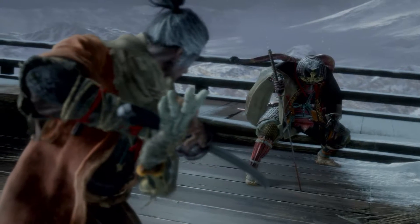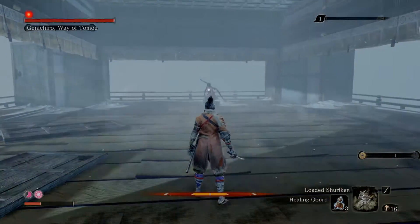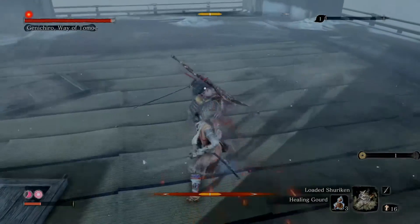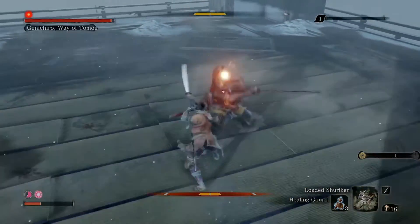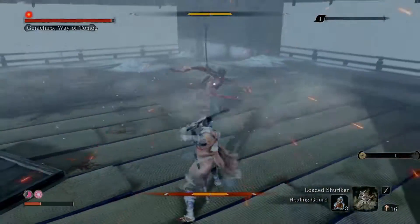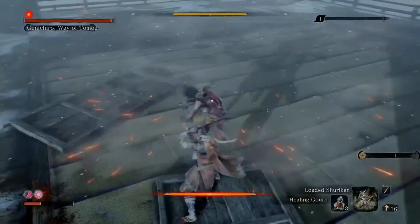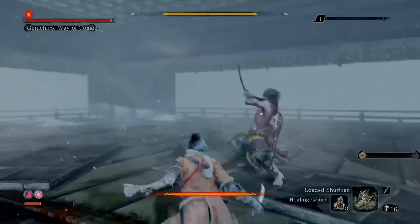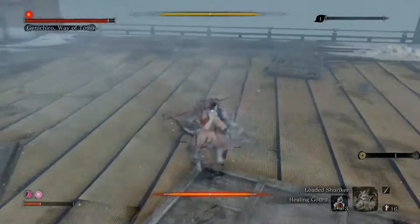Third phase — which looks like the harder one, but it's actually the easiest phase ever. First of all, he will hit you with a Mikiri. Just press the dodge circle button. Now push, push, and handle the combo. If your posture can hold it, just do it — then Mikiri counter. Just hit, hit, hit.